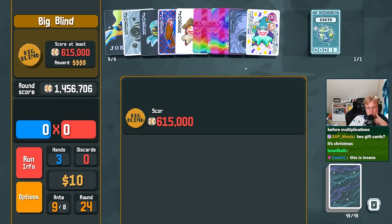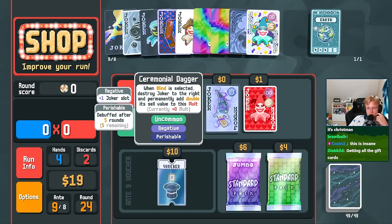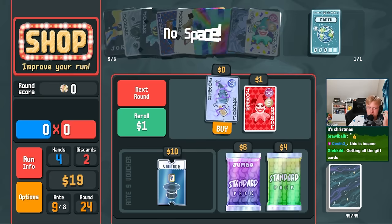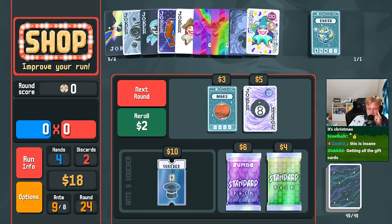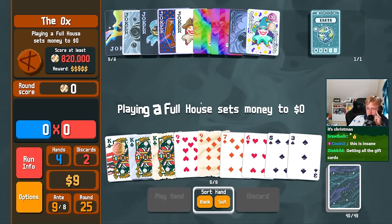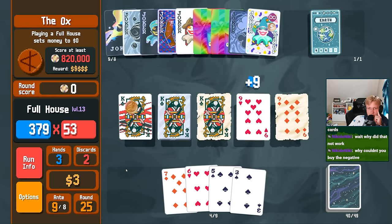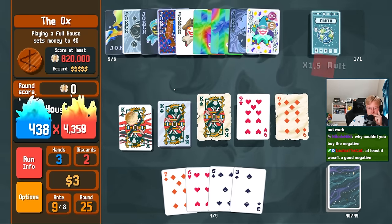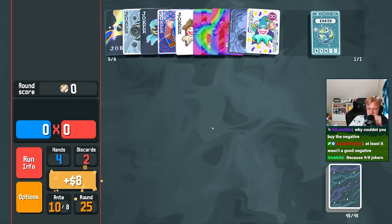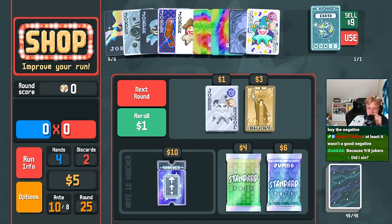I guess I need to move you. There you go. Oh, that's not what we want. A perishable negative? Oh, we're at 9 out of 8 anyway. I feel like it should let us... I guess that makes sense that it doesn't. That's whack. Well. Time to go to $0. At least it wasn't a good negative.